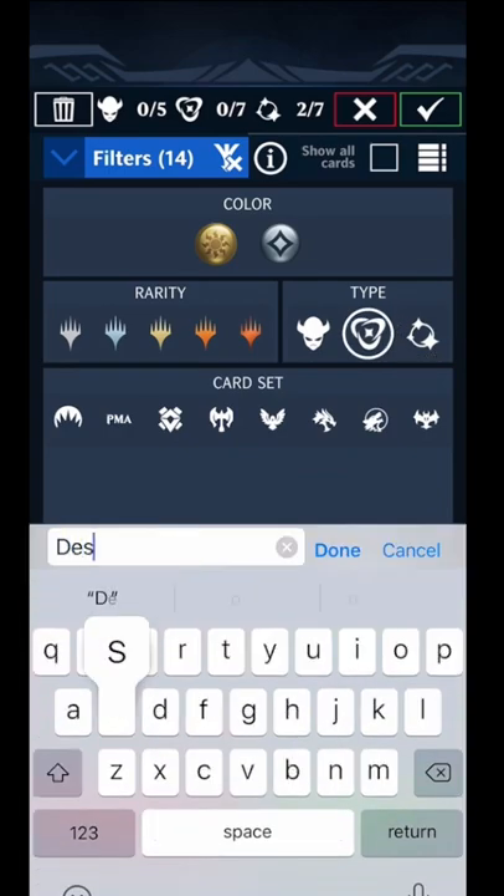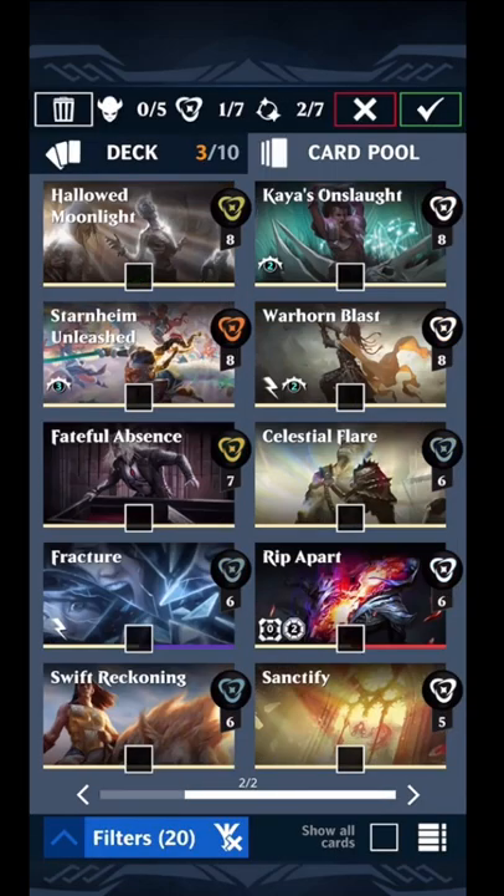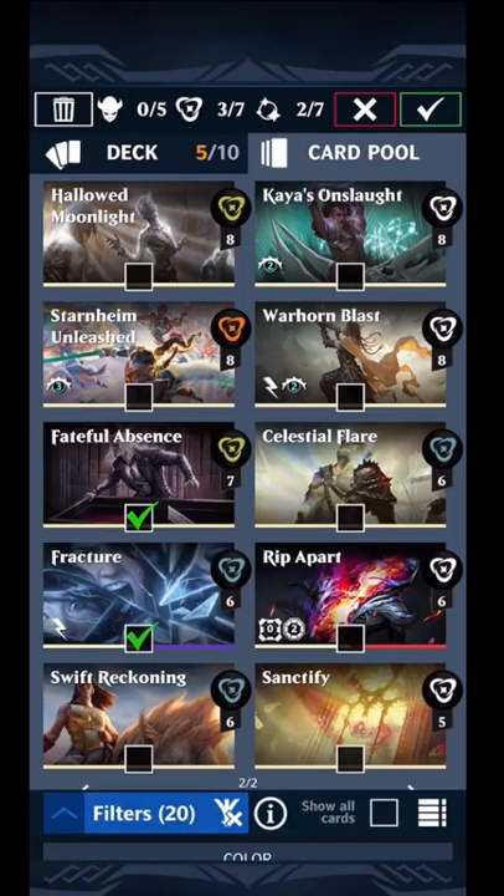After that, you're going to want removal. You want to make sure that you're able to destroy everything that exists in the game — so you're going to want to get rid of supports, creatures, and vanguards.